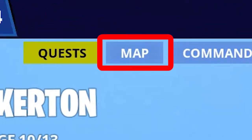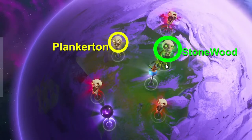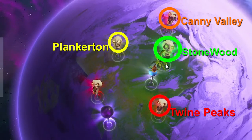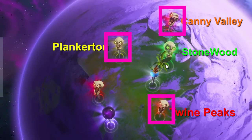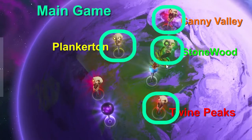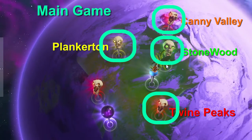Now we'll go to the map. In the map, the green skeleton is Stonewood, the yellow skeleton is Plankerton, and we have two red skeletons — the top one is Canny Valley and the bottom one is Twine Peaks. These skeletons might be locked for you, but don't worry — you'll open them one by one when you do your missions.